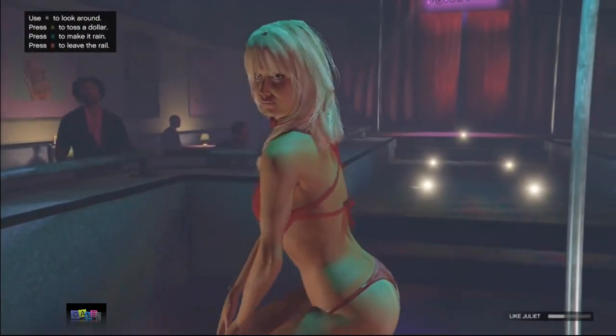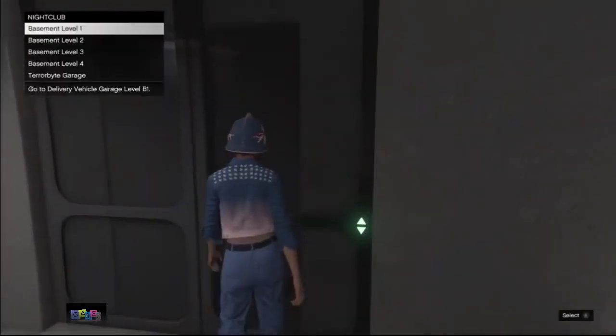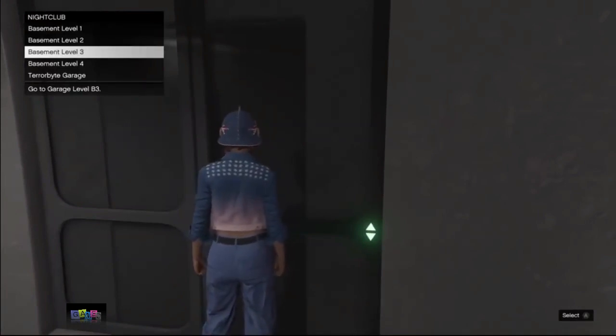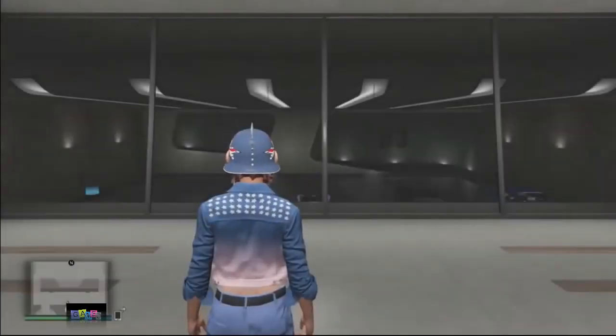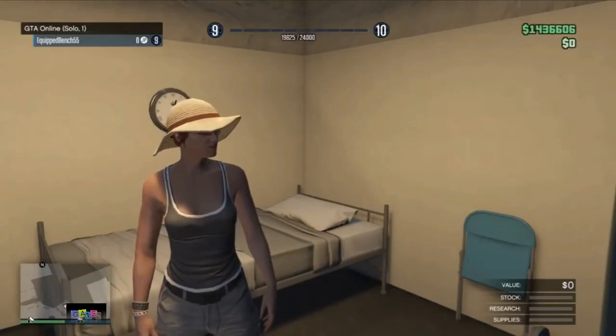For the first step, go to your nightclub, go to your elevator, and select basement level 3. Then you want your friend to start a solo session — not an invite-only session, not a crew session, a solo session. This is the last option you have when you want to launch an online session.